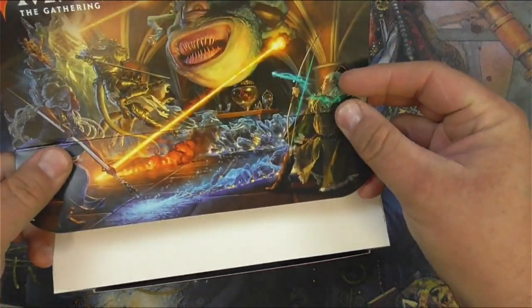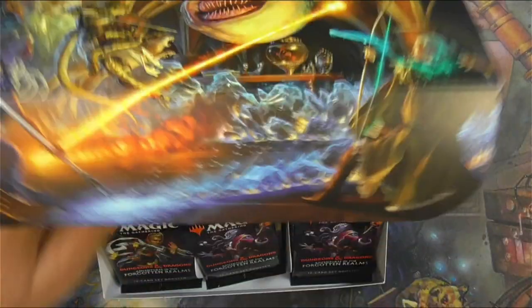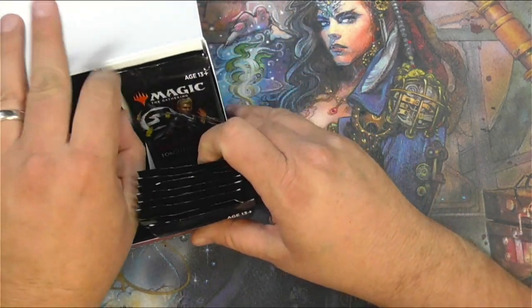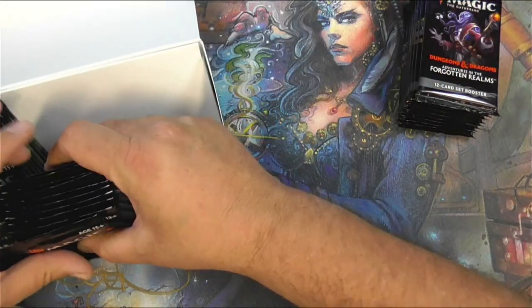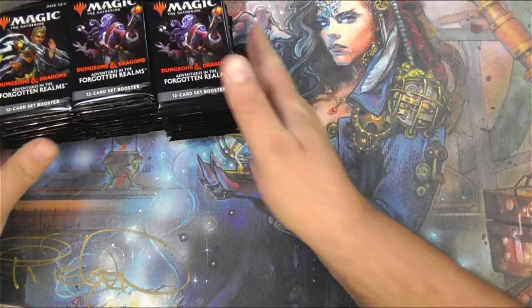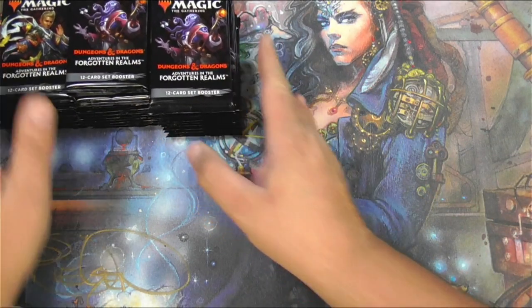Now I know this one was open to mixed reviews, but I actually love this set and I feel like it's one you should not be sleeping on. I think there's a lot more value in these little beholders than people give credit for. There are a lot of staple commons and uncommons that I think you're going to see play for a long time, plus some very powerful mythics flying under the radar. Things like Ranger's Class and Cleric Class are actually quite powerful.